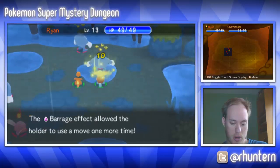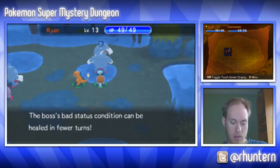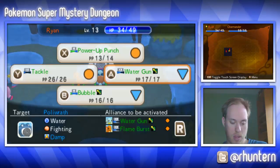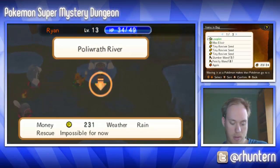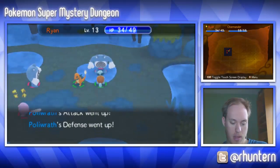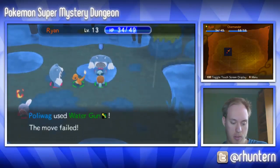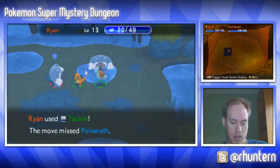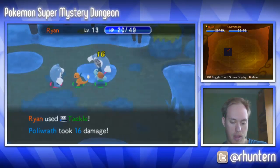We're gonna Power Punch to start bringing our power up. Protect will wear off. They're not confused anymore so we're gonna tackle — that should kill you, good. Now let me petrify you with my Petrifying Wand. Power paralysis — now I'm gonna Power Punch again to get more power while Charmander does his thing. He's not petrified anymore so I'll throw out a regular attack. Tackle you — come on Charmander, attack this guy! Thank you.